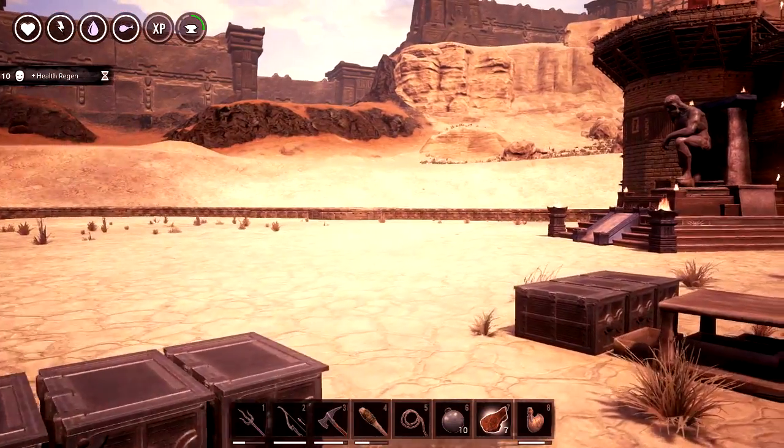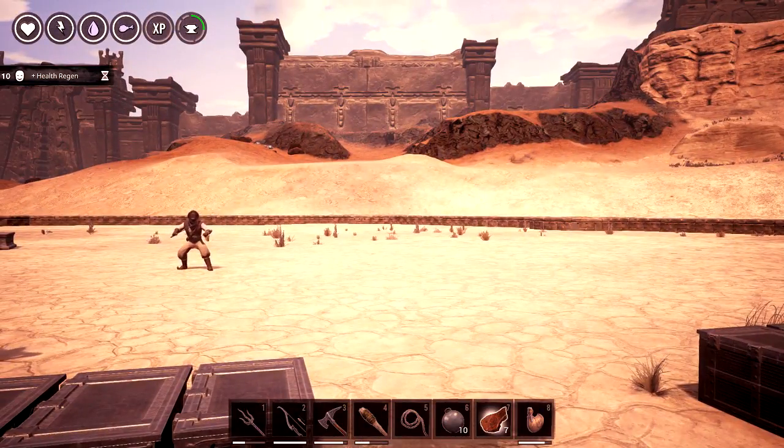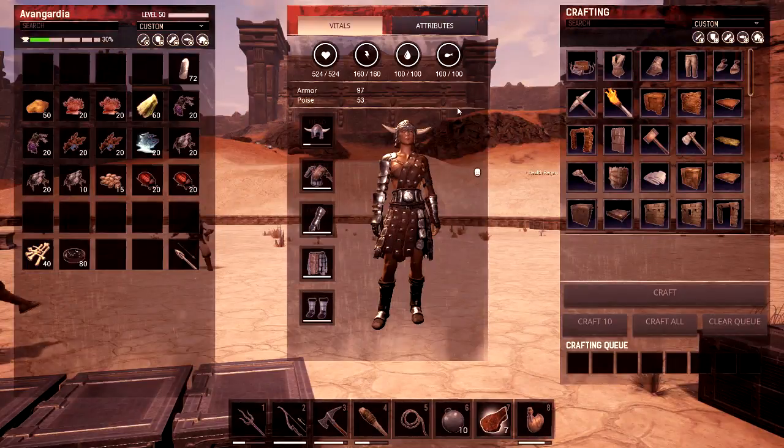First things first — where do you get these and what are these? Well, we have nine different colors in the game so far. Nine colors that people know of. The first one is blue.